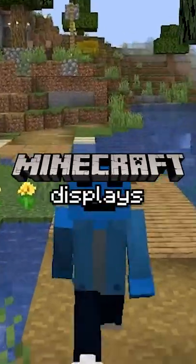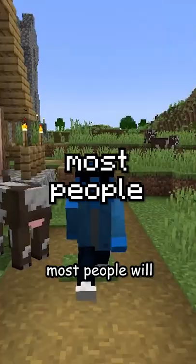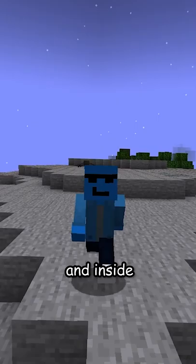Minecraft displays visuals using textures, which are images that are wrapped around a 3D model. And while most people will never see the original images, you can find them by unzipping the client.jar in the versions folder. And inside, Mojang hid secrets in four different textures.